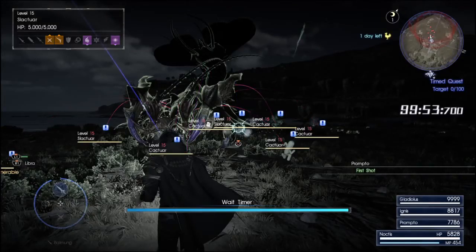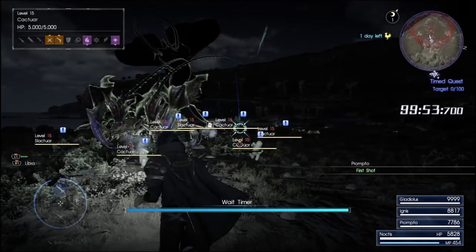Your timer's going to start off at 99 hours and work its way down — that's your basic counter. Your total is going to be 100 Cactuar and Slactuar. It might be 50 each, it might be 60/40. Who knows? As of right now they're seeming to be level 15s.